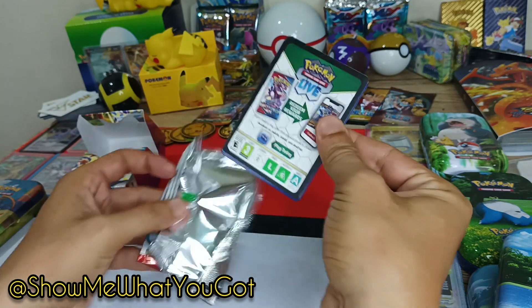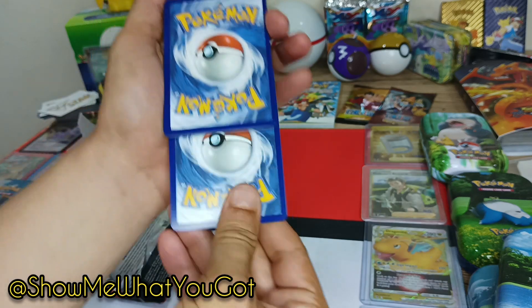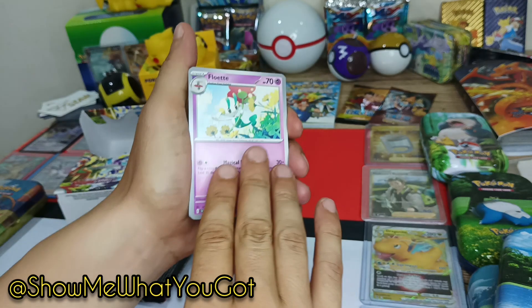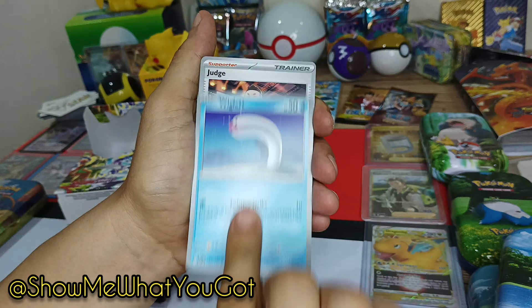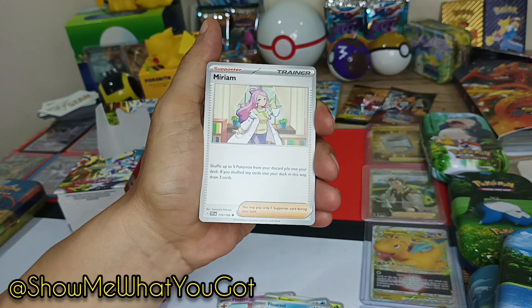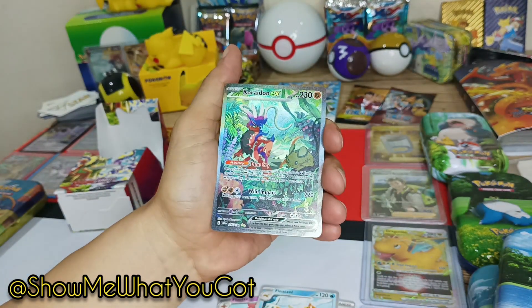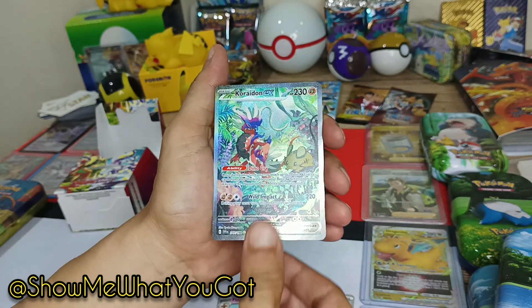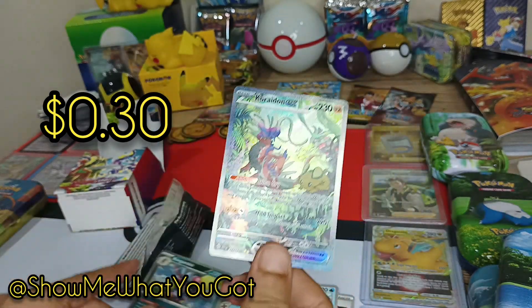Black border once again — infinite black borders in Scarlet and Violet. One from the back, okay here we go. Basic energy, Floatzel looking cool, we have the Miriam — is this an omen? Crushing hammer reverse holo. Look at Kariden EX full art, and we have a holographic King Gambit — look at that!